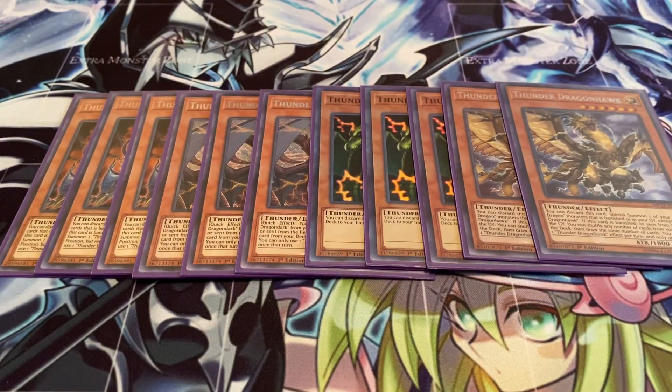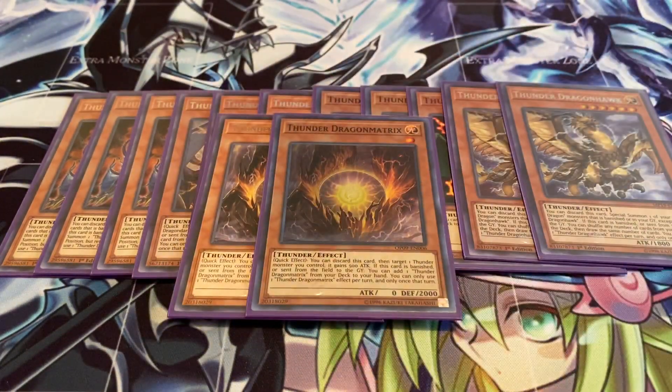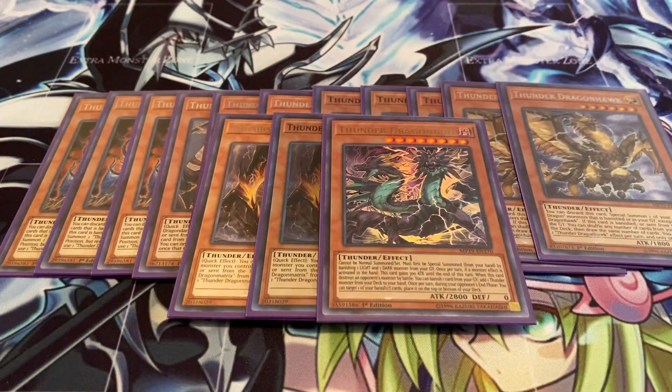Next, two Hawk — basically your Monster Reborn and your Magical Mallet depending on how well it's used. Two Matrix — I still like to run two. One Thunder Dragon Duo. I'm not running Thunder Dragon Lord; it's all right but it's not really necessary, so that's why I'm only running the one Duo instead. Everyone already knows what Duo does.